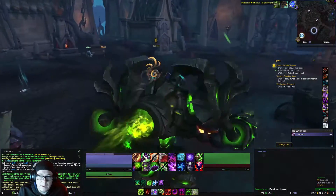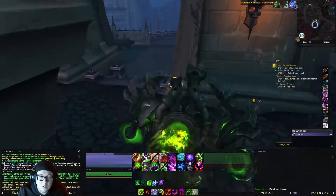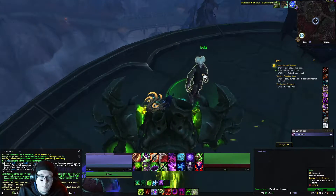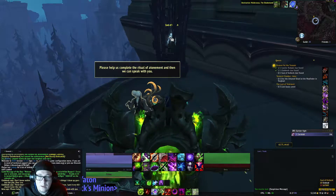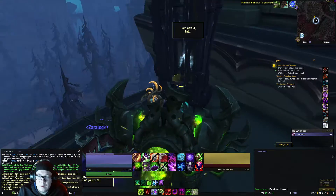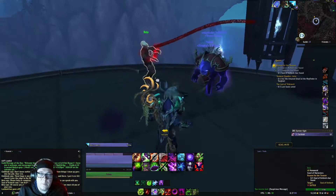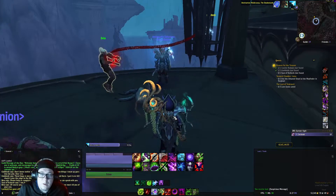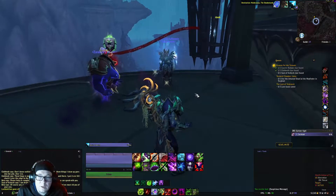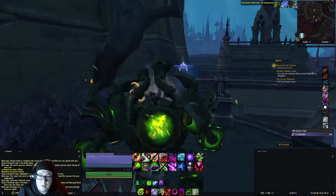Now we want to make our way over here and talk to Bela, ask him about suspicious activity, ask the ghosts, and wait for a little bit of RP. This manifestation of fear will pop up — we'll kill it. Another one pops up, do the same, and continue for a moment. After a while of killing those, it'll complete.